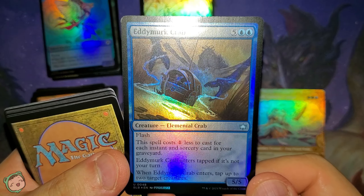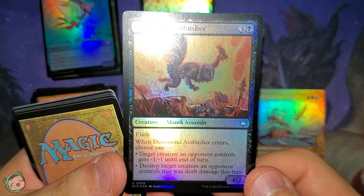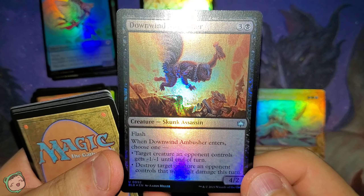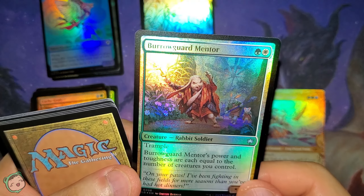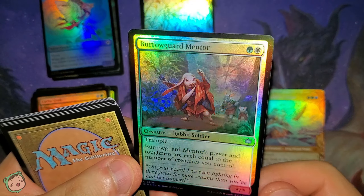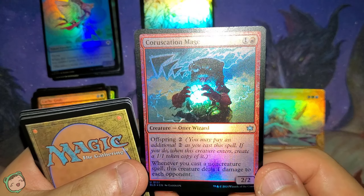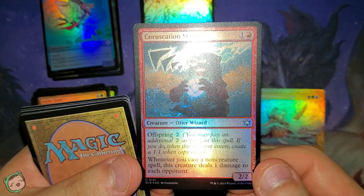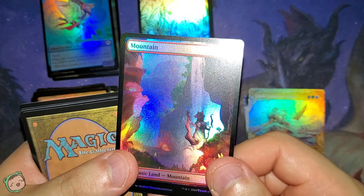On commons, we got Eddimer Crab for five blue blue with flash — this spell costs one less to cast for each instant and sorcery card in your graveyard; this enters tapped if it's not your turn; when it enters, tap up to two target creatures. We got Downwind Ambusher — it's a skunk for three black, flash. When it enters, choose one: target creature an opponent controls gets minus one, minus one until end of turn; or destroy target creature an opponent controls that was dealt damage this turn. We got Burrow Guard Mentor for green white — this creature's power and toughness are each equal to the number of creatures you control. Seems good. Coruscation Mage for one red — offspring two; whenever you cast a non-creature spell, this creature deals one damage to each opponent. And the land is a Mountain.